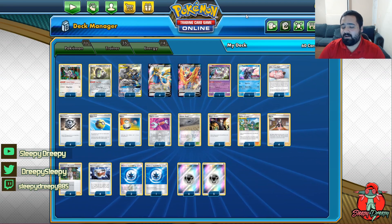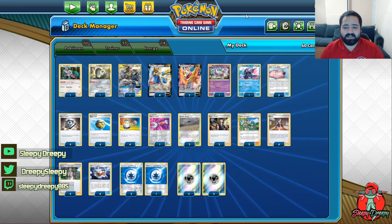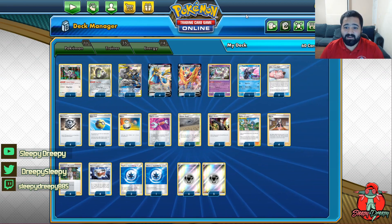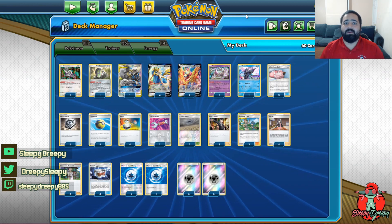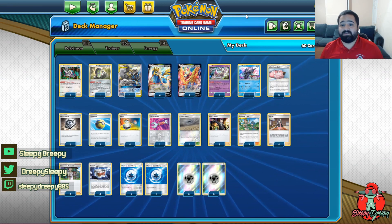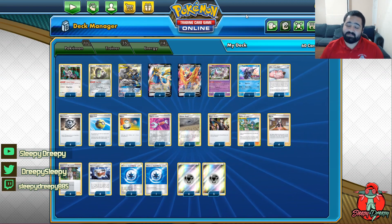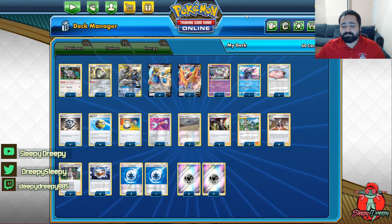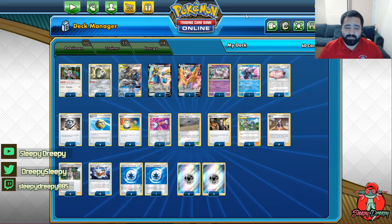Or just wall those VMax decks with Zamazenta. Even against Centiscorch it has a decent matchup because you can just wall with Zamazenta — if a Centi player doesn't have weakness guard, Zamazenta can sit there and tank the hits from the Volcanions, one-shot them out, and then all they have is their base Centi. I've noticed people think they can handle Zamazenta with just Volcanions, and then they just evolve their Centiscorch and they're done. I think this is the deck to play. Chaotic Swell might change to Power Plant — I think Power Plant can help slow down ADPZ and maybe the occasional Welder deck that you might see in these tournaments.